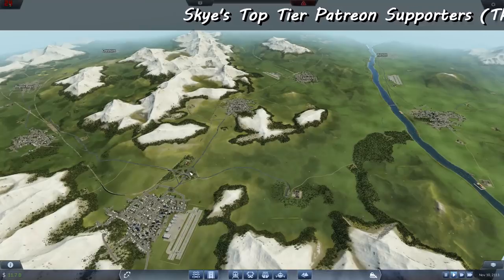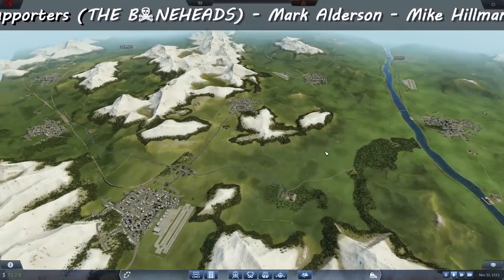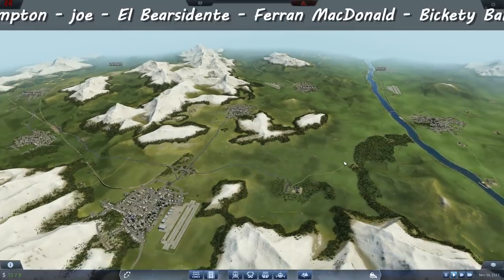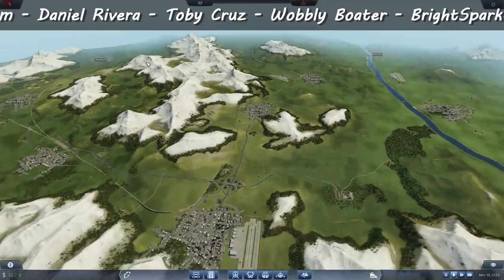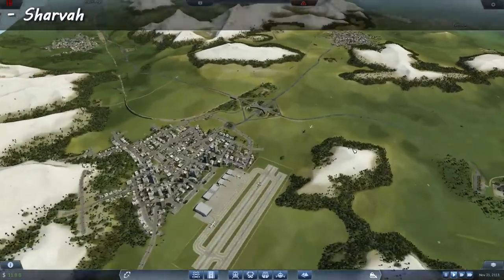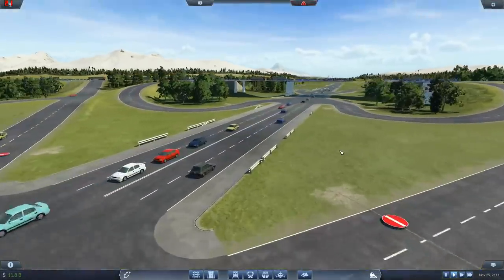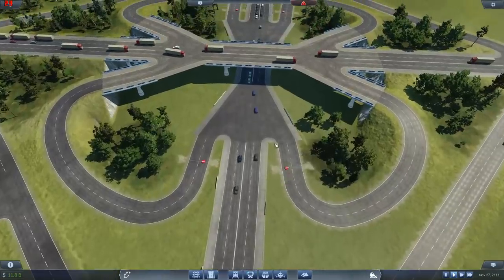Welcome back guys. In the last episode we put in this cloverleaf — I'm going to talk about that — but what are we going to be doing in this episode? We're going to be working to get more of the EPEC done, every product to every city. I think tools and machines up in this area is what we're going to be doing. So the cloverleaf — it looks really nice, but it's kind of not functioning the way that we wanted it to because they're not using these cloverleafs properly.